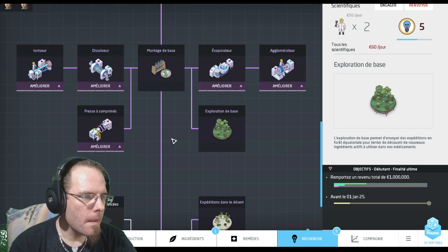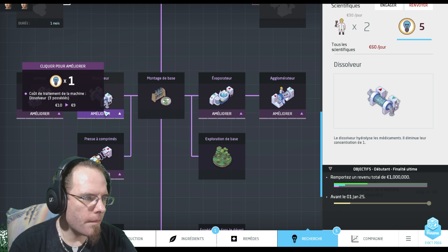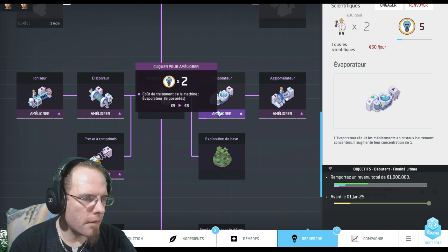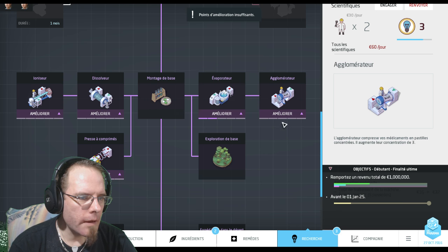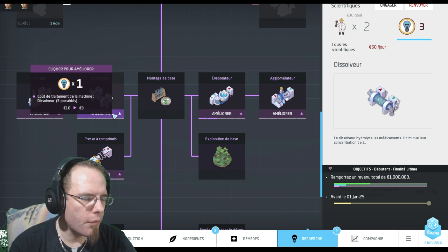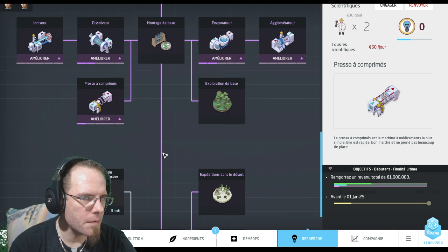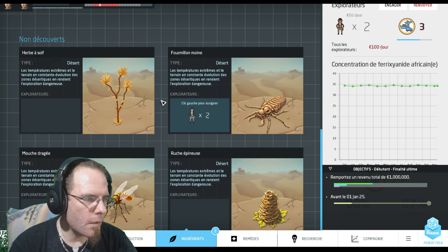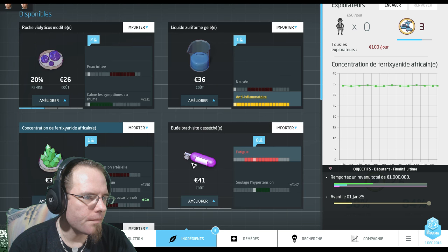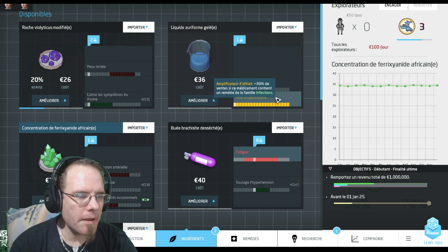Avec les cinq points que j'ai là, je vais améliorer le dissolver et l'évaporateur, je m'en sers très souvent. Plutôt l'évaporateur d'ailleurs. L'agglomérateur ou dissolveur, peu importe. La presse à comprimer aussi, je m'en sers beaucoup donc je vais l'améliorer aussi. Je vais envoyer les deux gars ici et regarder ce qu'on a eu de nouveau. Le liquide de zuriforme gelé. Ça permet, c'est un anti-inflammatoire.